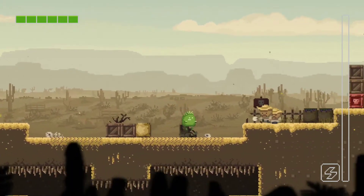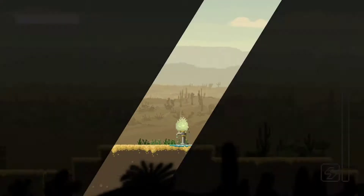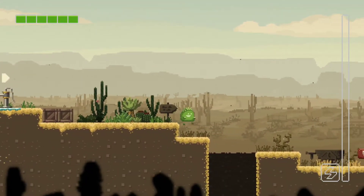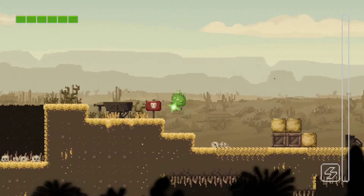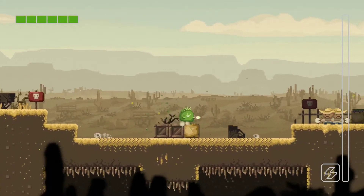We need to shoot the explosive from further away. I really don't know what's up with why we can't destroy those enemies right now — maybe it's just the tutorial wanting us to see other mechanics first.